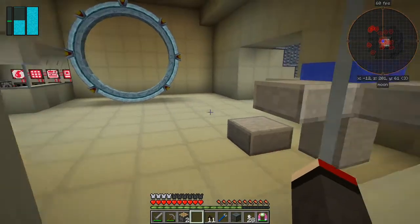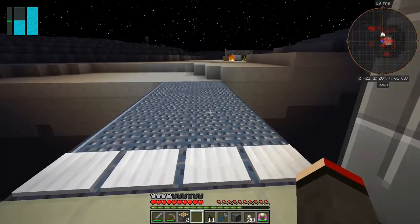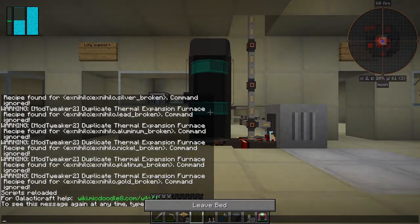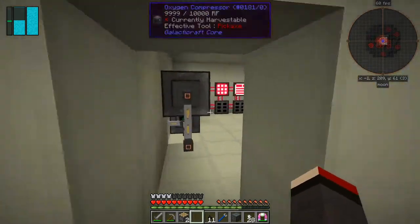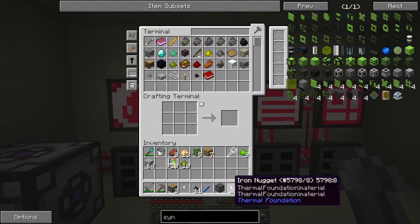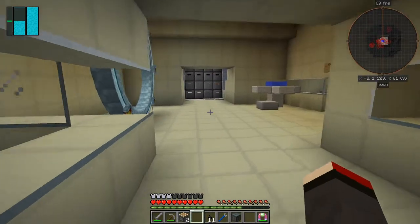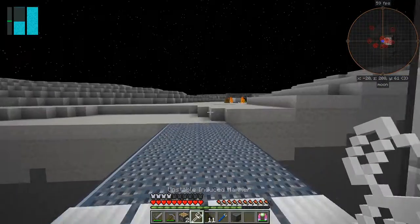Only 28 nuggets — nowhere near enough yet. Mobs are getting shot out here because it's nighttime. I don't see any, so all we need to do is go to sleep — empty hand, right click, and then we're sleeping. That's broken recipes — wonder if that's why the things are not loading properly. Iron — we've got one nugget. It should be daytime now — let's go get some more moon rock.